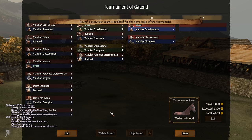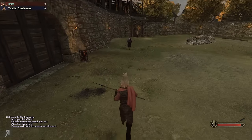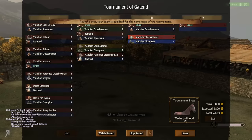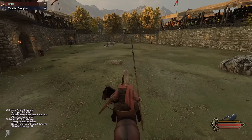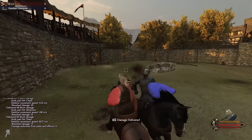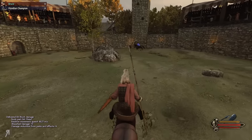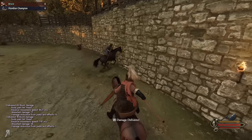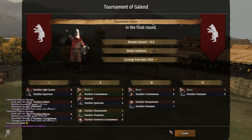Now we can move on to the next round. We're up against the Vlandian crossbowman — going to be hyper-aggressive, go straight into his hitbox and murder him very quickly. The Vlandian champion is next. I got a pretty nice hit on his helmet, but his helmet is very good. He can't recover from that amount of damage though — that's all we can say about that.